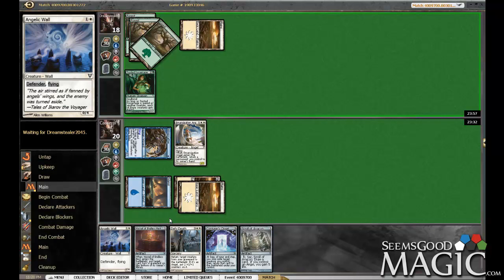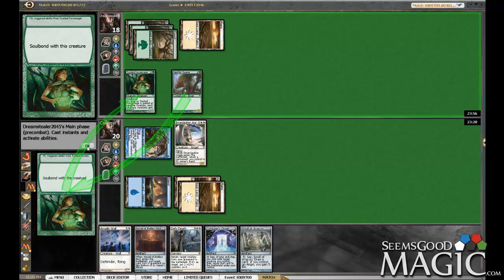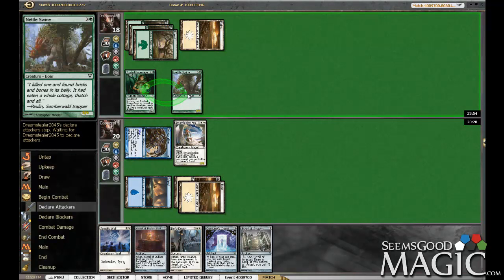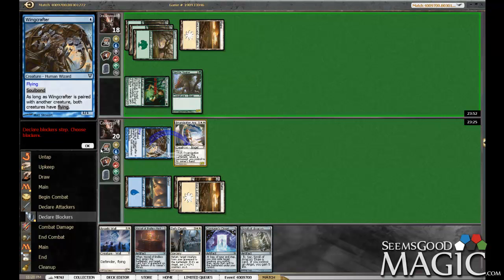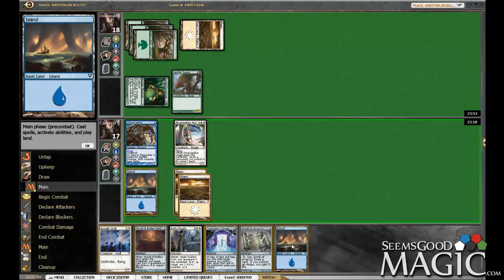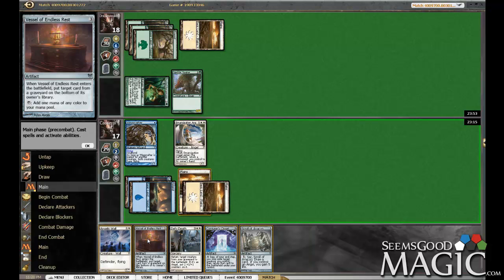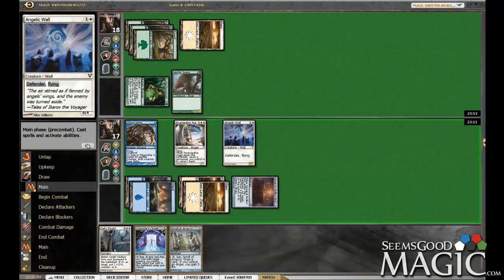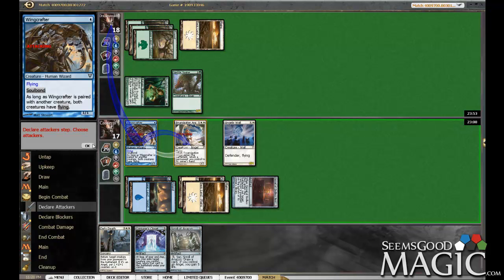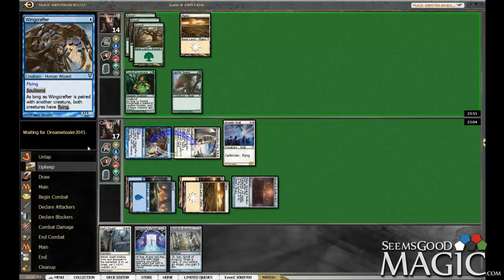And with our skies I think we can win a race. We have angelic wall. Hopefully if we draw land then we can vessel. Well that is something we can't block with our angelic wall. No need to trade here yet. Here we'll play vessel and our angelic wall, and we'll see how this race scenario goes down.